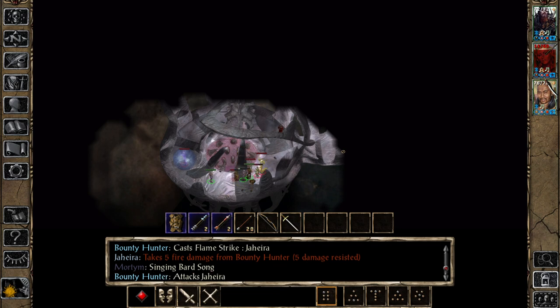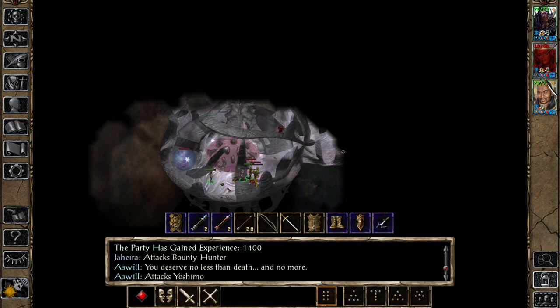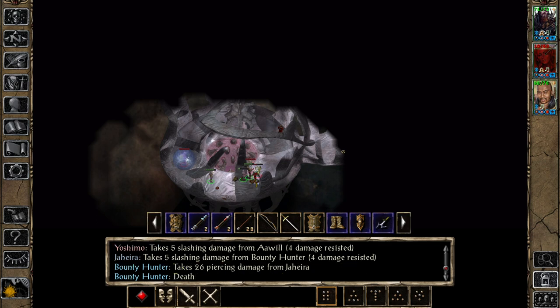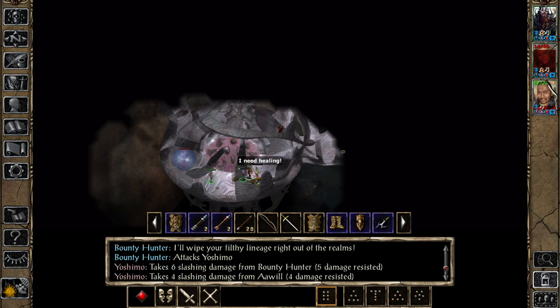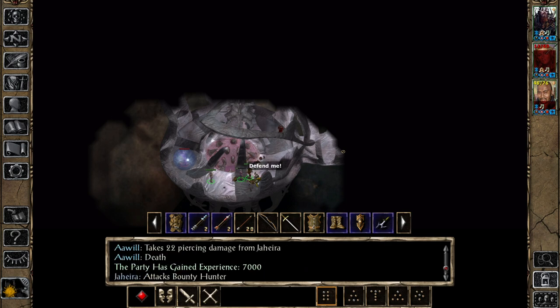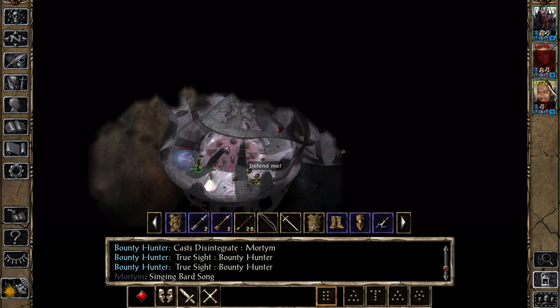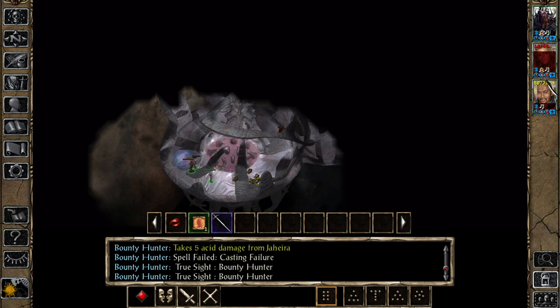Next up we have side quests. In Baldur's Gate 1, the side quests outside of the DLCs were fairly rudimentary — not bad by any means, but very straightforward. For instance, somebody will say 'this person's hassling me, go kill them' or 'this person's raising the dead, go kill them.' There are a few quests that get more complicated, but the vast majority are very straightforward. In Baldur's Gate 2, the quests take on a much more varied nature — for instance, in the Bridge District you can solve a serial murderer case, and in the Slums you can set a bunch of slaves free.